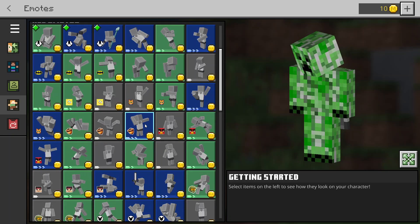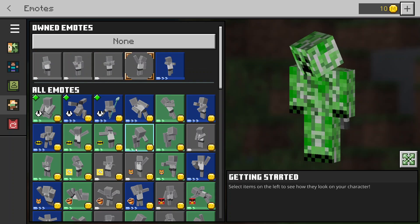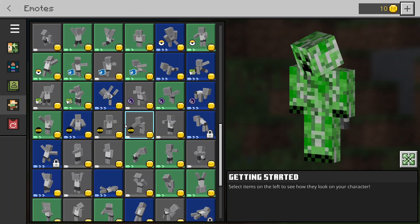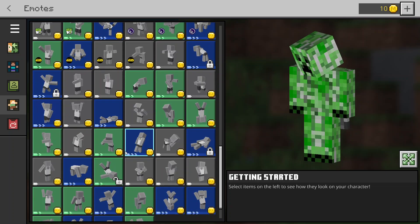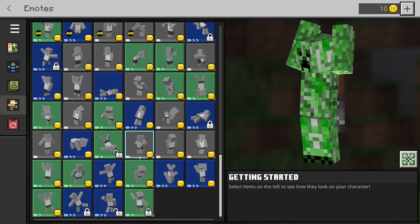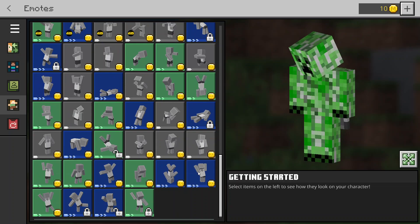Next is waving. I've got five of them here, but you can get more. There are loads of waving ones you can get - Star Wars, Sonic, and Ben 10 ones. Same again, a lot of them cost Minecoins, and it depends whether you've got enough. I don't think they cost too much though. Same again, a lot of them are unlocked and some of them are locked as well.